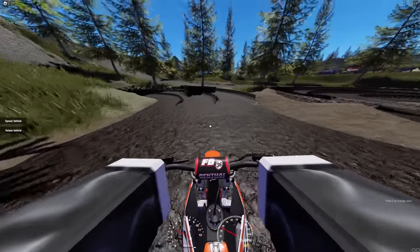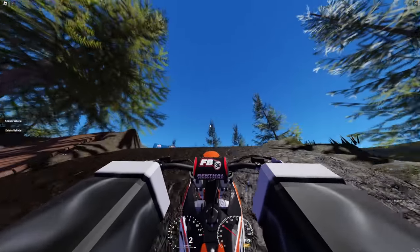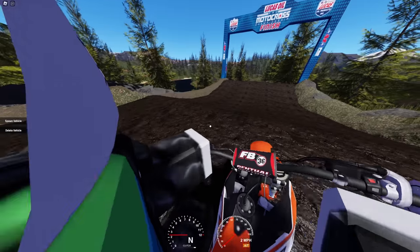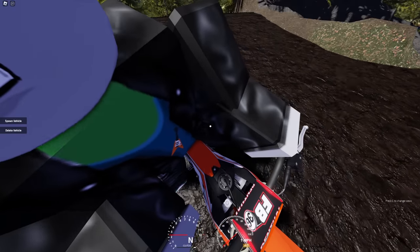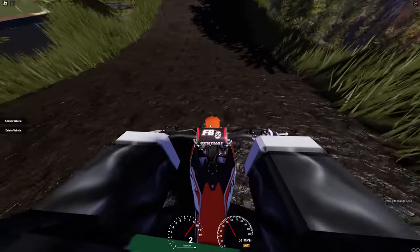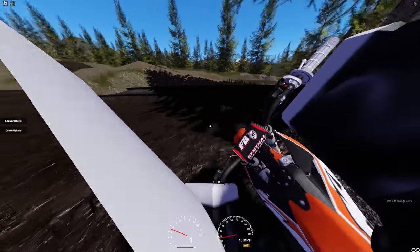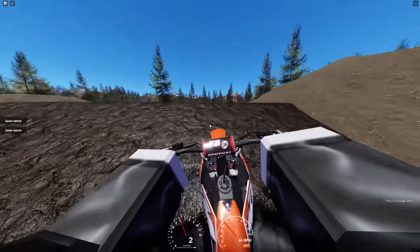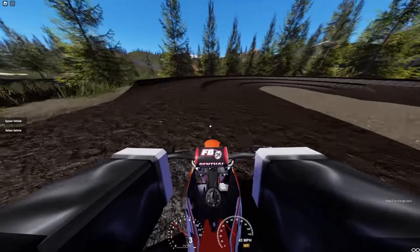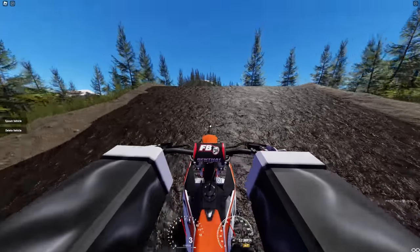Oh, so these ruts are built differently to some of the other tracks — these ones don't hold you in quite as well, so it's a little bit trickier. There's no lip at the top that holds you in place. I guess it's like a little freeride jump that goes down there. Okay, fair enough. And I've got no rider gear on anymore, got no helmet. Wear a helmet, kids — when you are riding any sort of dirt bike or motor vehicle, maybe even in a car, just slap a helmet on. Doesn't hurt anybody.